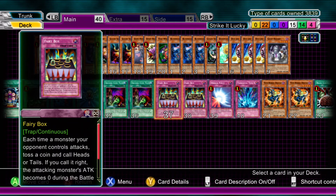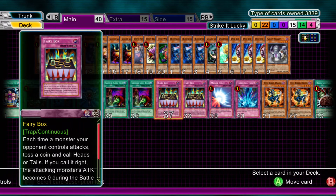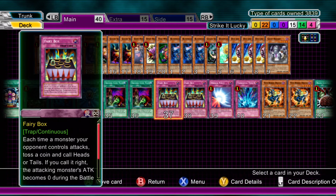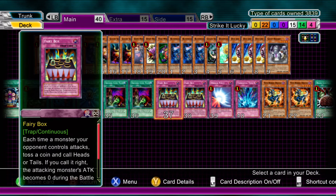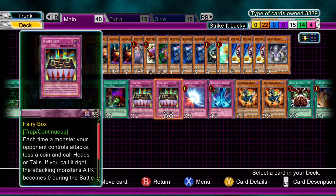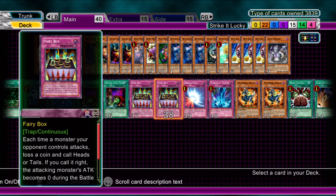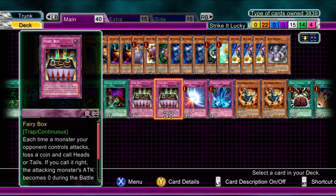Moving into the traps: Fairy Box — lovely card, absolutely lovely. You can throw people off when they can't get over a Dice Jar or a Dandelion. When your opponent attacks, you flip a coin. You call it right, the opponent's monster's attack becomes zero — so they run into your defence monster, or they end up killing themselves while you're in attack position. Yes, you pay 500 life points every standby phase of yours, but that's a small amount to pay for such an awesome effect. And if you've got two of these going on, be a bit careful — that's 1000 per turn of yours. But with Second Coin Toss, you're going to get about a 90% strike rate. Run two of those, absolutely lovely.